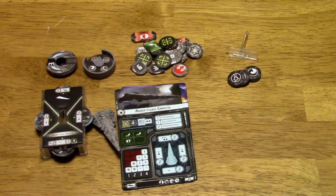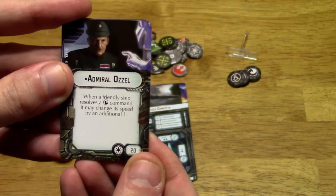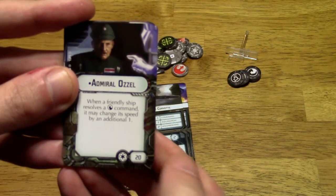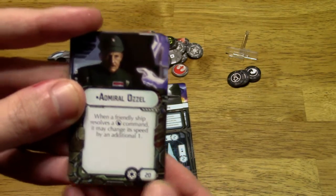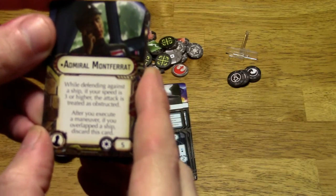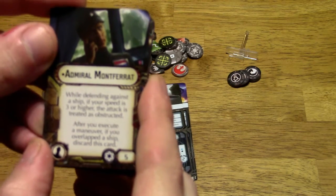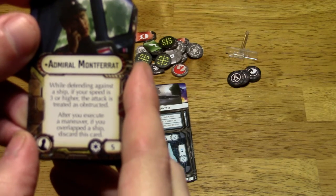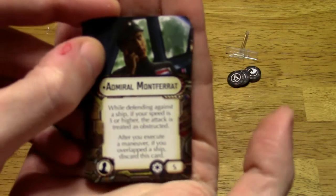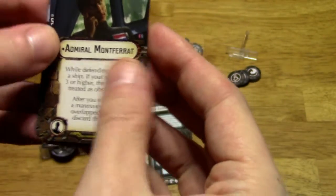For upgrade cards, we've got Admiral Ozzell — he's a fleet commander. When a friendly ship resolves a navigate command, it may change its speed by an additional 1. Cost of 20, so one of the cheaper fleet commanders. Then there's Admiral Montferret: while defending against a ship, if your speed is 3 or higher, the attack is treated as obstructed. However, after you execute a maneuver, if you overlap a ship, discard this card.